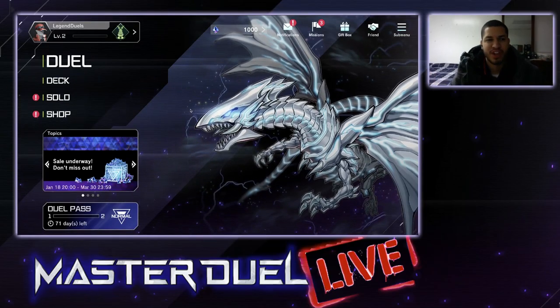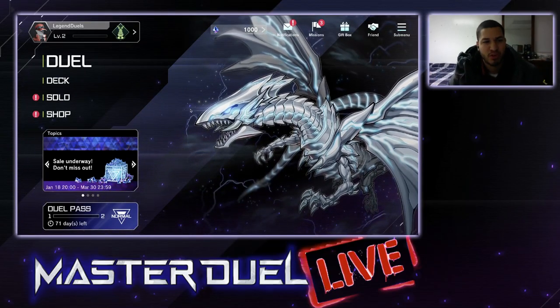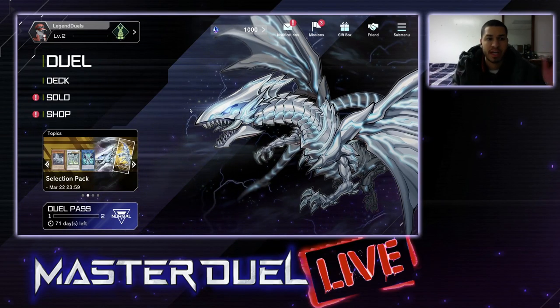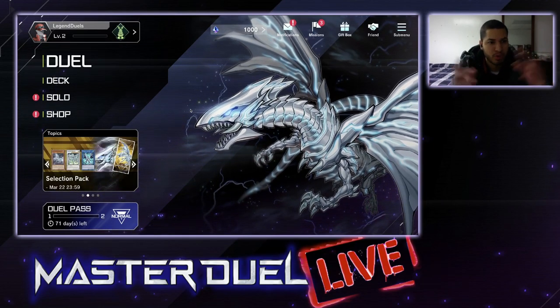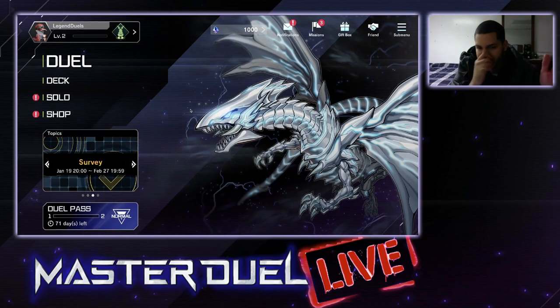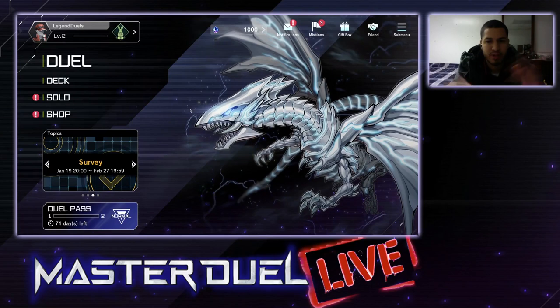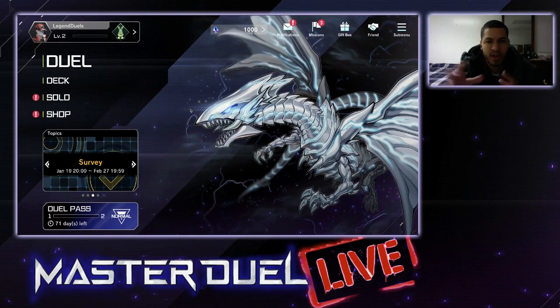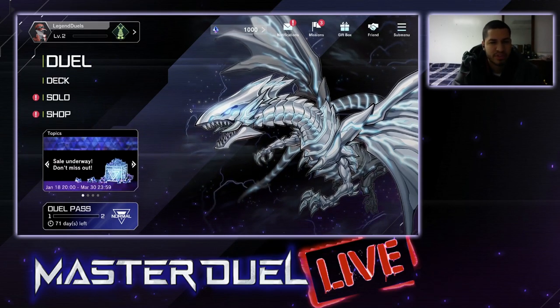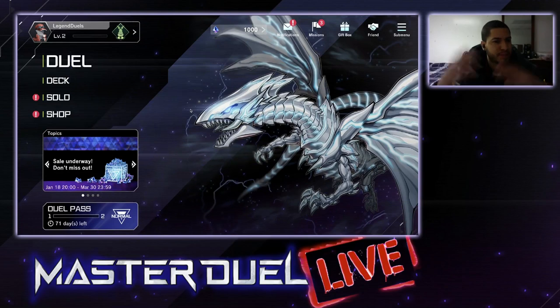What is up guys? This is your boy Legendary here, and today I'm going to be showing you a quick tutorial on how to build pretty much any character you want in Master Duel. Unfortunately I am on a new account. I was able to download Street Labs on my Mac so we can do live streaming, but when I connected it to my Konami ID it just started a new account. So I'm going to have to rebuild my decks from scratch, but that's fine.